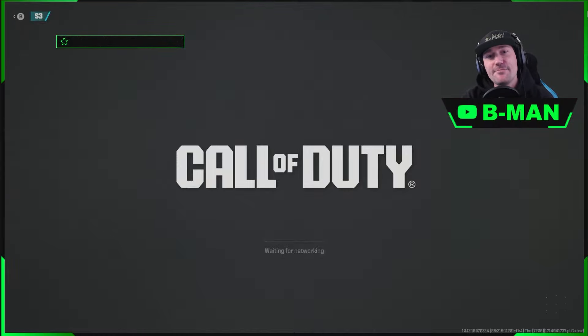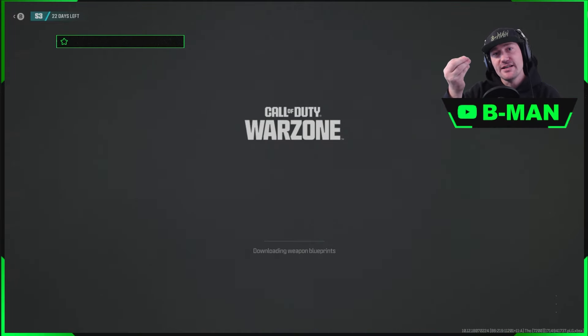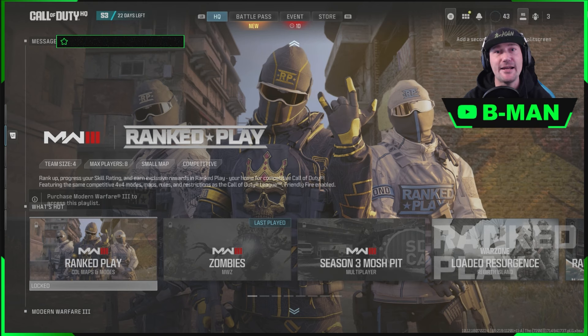How Xbox Game Share works is if you have a profile that owns a game, you can set your console to home, and then any other game profile on that console can play that profile's games without that profile being logged in. We'll get into that in a bit, but I'll just show you this first.